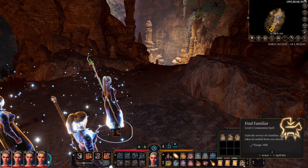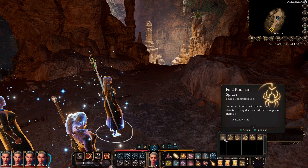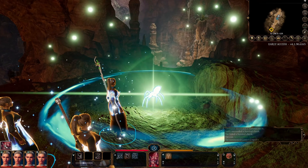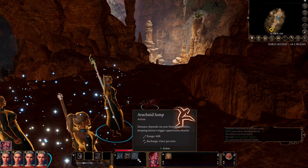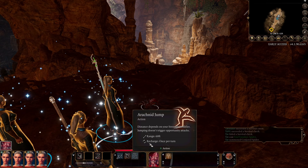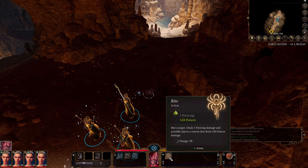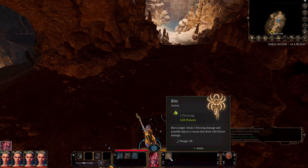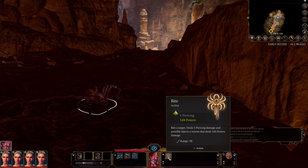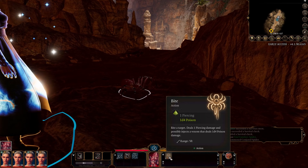Find Familiar is next, and there's a bit to go over because when you cast it, you get to choose one of 6 different familiars that are all a little different. Spider can hide, dash, or use Arachnid Jump with 60-foot range, and its action is Bite — 1 piercing plus 1d4 poison damage. All familiars can do a little bit of damage and maybe give a secondary effect. In D&D 5th edition, familiars cannot attack directly, but they can here — however, we can't use the Help action.